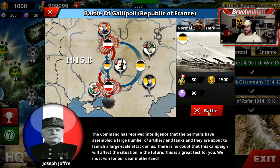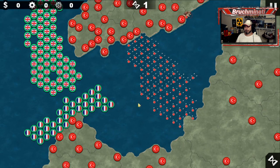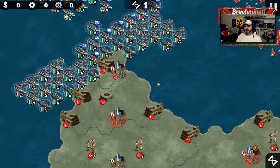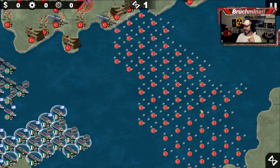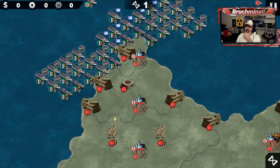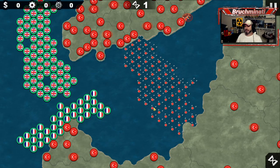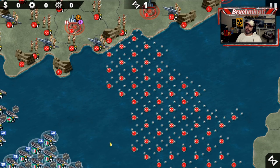Battle of Gallipoli with the Republic of France. European War 6 1914 had a mission that looked very much like this, although the map was smaller. I remember that one being hard - it took me a while to beat it. At the time I was still just using the generals you were given, so it was kind of a pain. All my generals kept dying before I even got up there.